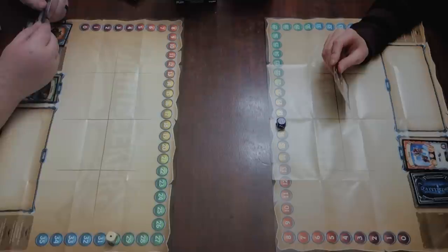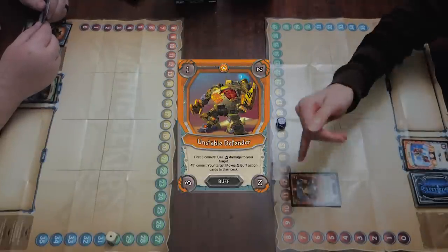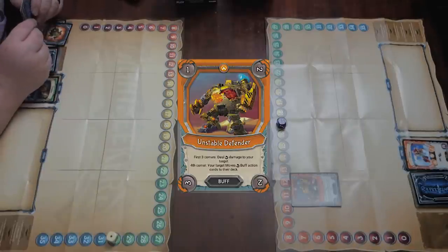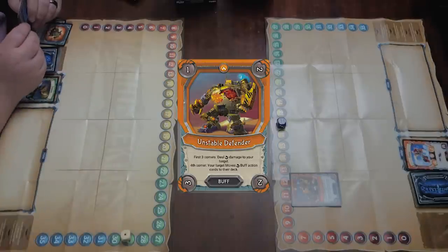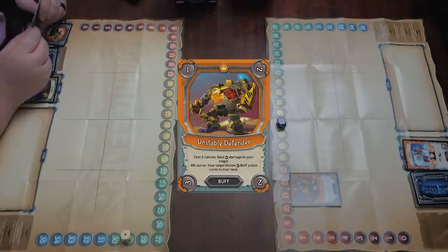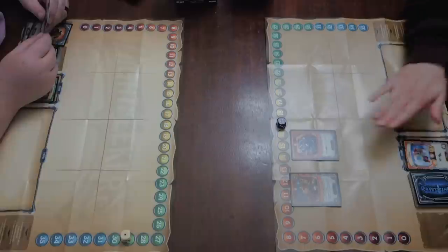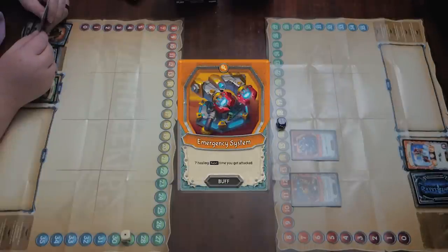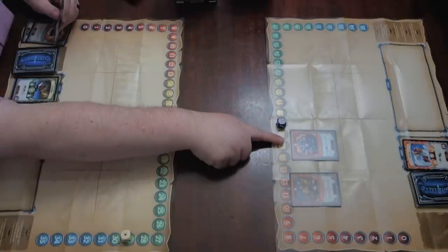I won't get to draw any cards since I used both actions. I'll start my action sequence by playing a buff — Unstable Defender, which will deal one, two, two, three damage based on the corner position. Next turn he'll do two and so on, and on the fourth corner my target will move that many buff action cards from their hand to their deck. Since you did so much damage to me, I'm going to play Emergency System — a buff card that the next time I am attacked, I gain seven life.